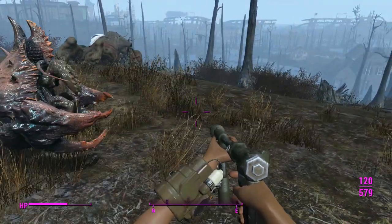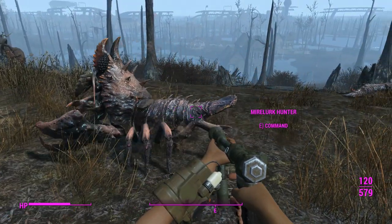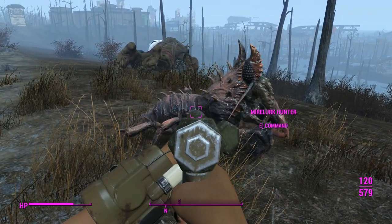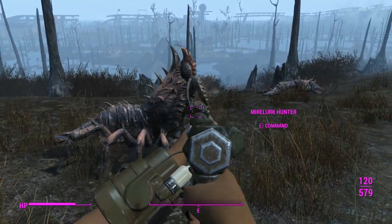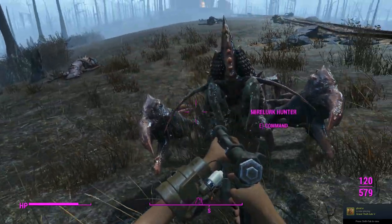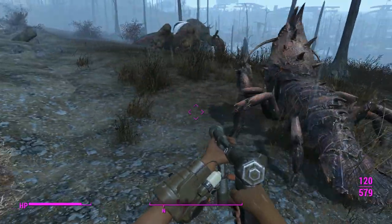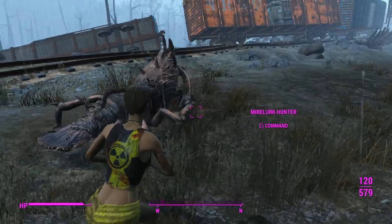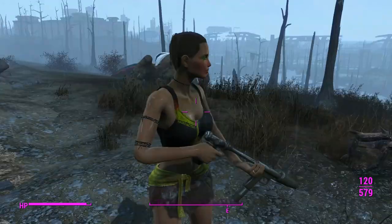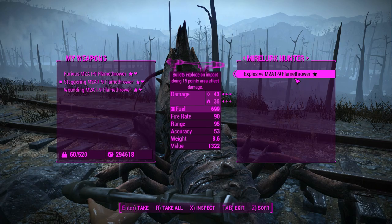If you'd like to see this flamethrower in your game, I'm not sure where the links are — I'll ask for permission to throw the link up, and you'll see it down there if it is. This is just Wasteland Whisperer — this is in the vanilla game; you can do this to anything that isn't above your level. That's a face only a mother would love. From me and the Mirelurk companion over here, we'd like to thank you all for watching. Don't put your weapons away because they will attack you. That's about it for me — thanks for watching, guys. Look out, he's packing some serious heat now.